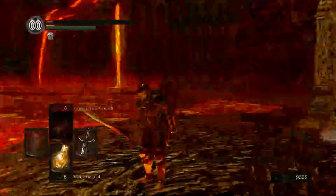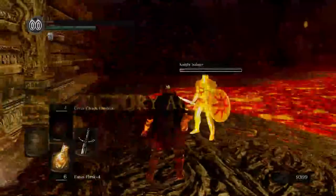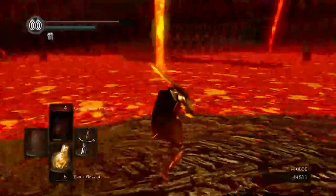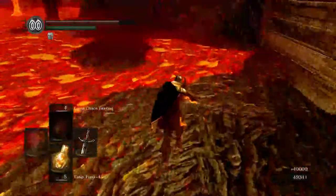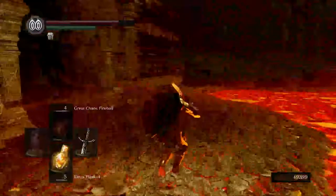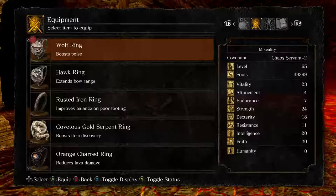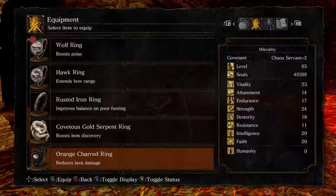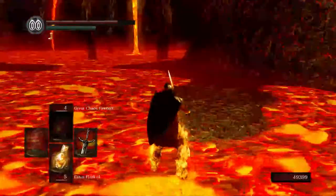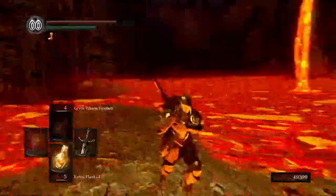All right, that went way smoother than I was worried about. Thanks, Solaire — you actually kind of helped there. We get the usual junk for winning, but more importantly we got that Orange Charred Ring. So as I was saying — with lava, if we stepped into it we're gonna die really fast because it's like thousands of degrees hot. But with this Orange Charred Ring, we can mostly walk on lava. It's not gonna make us invincible, but it's not doing much at all. So now we can sort of explore the level more freely.